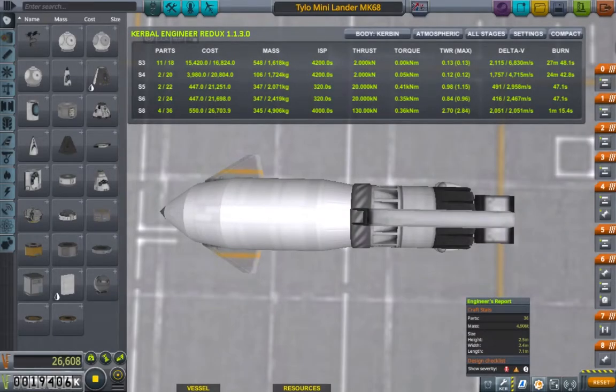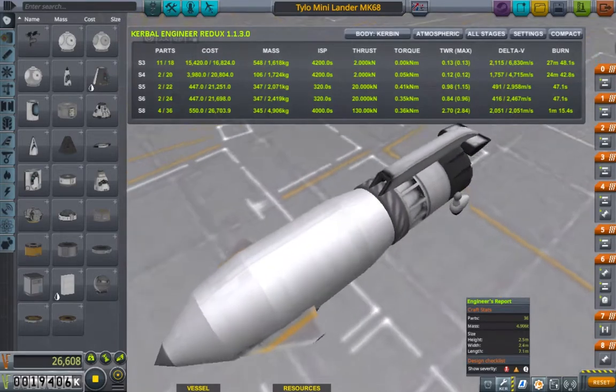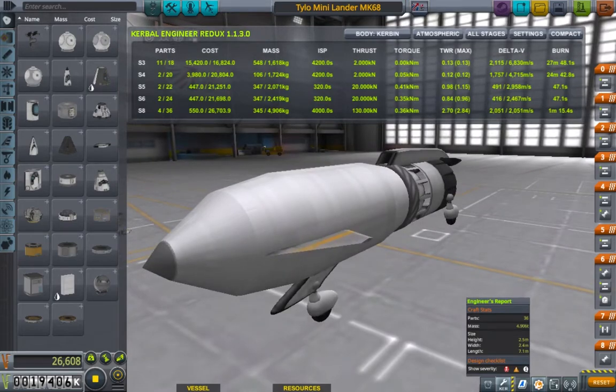Hello, and welcome to what is, at the time of recording, the lightest ever stock manned mission to Tylo and back in KSP. At least I haven't been able to find any evidence of a lower mass mission, but do let me know if I've managed to miss one. The craft itself weighs less than 5 tonnes, and I'll be discussing the engineering behind it, as well as all the ways I managed to minimise its mass over the course of the video, but for now let's detail its takeoff and ascent into Kerbin orbit.